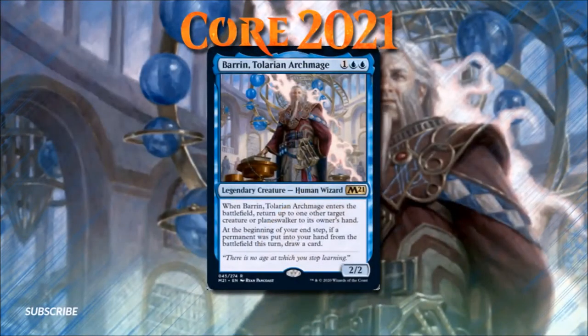Number 6: Barrin, Tolarian Archmage. Core 2021 seems to have more Planeswalker interaction than the typical Magic the Gathering set, and this Barrin is a perfect example. This 3-drop is functionally a Man-o'-War that can also hit Planeswalkers, making it an excellent new option for blink strategies. Even removing an opponent's Oathbreaker from the field for only one turn can make a huge difference in some games, especially when it comes to Oathbreaker static abilities. Interestingly, this card's second ability seems to encourage building a deck around bouncing your own permanents back to your hand, as opposed to simply just blinking them. I am so happy to see Barrin back in print, and I remember him fondly from the Magic the Gathering books of my early days.